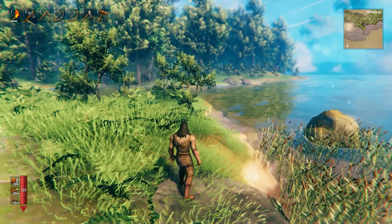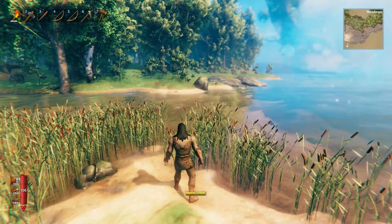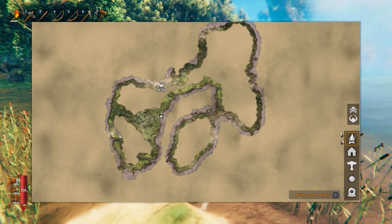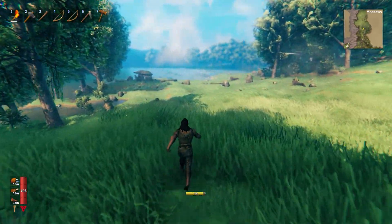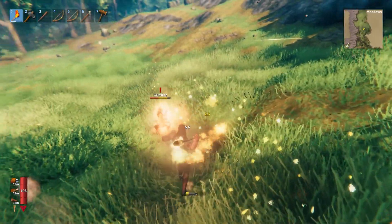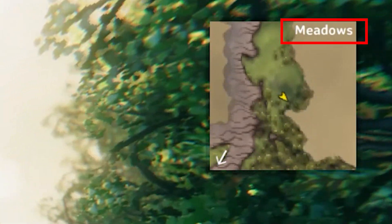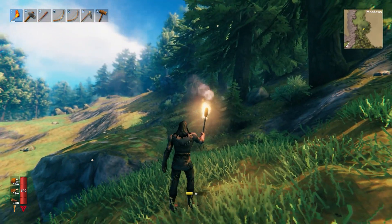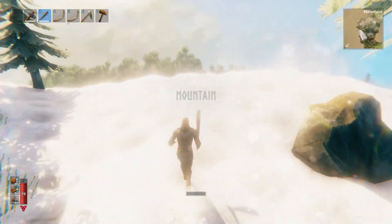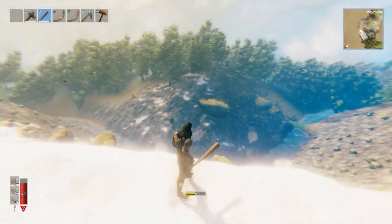Tip 20: as you explore further, find the coastline and follow it — this gives you an idea of the island's size before working inward. Tip 21: your starting island typically has three biomes: meadows, black forest, and mountains. Always check the mini-map to see the current biome name. Tip 22: if you see pine trees, turn back — that's the black forest and it's not where you want to be yet. Tip 23: if you see snowy mountains, don't be tempted to venture in — the enemies are deadly, especially at night.